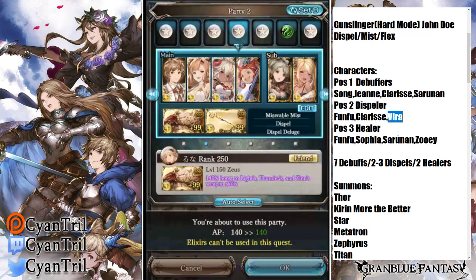For healers, generally bring two. If you're running Doctor or Sage your main character counts as one, and the other can be Fun Fun, Sophia, Sarina, or Zoe depending on what you need. Three healers is technically better, but two is workable — I'm currently doing a run without any GW characters and running two.